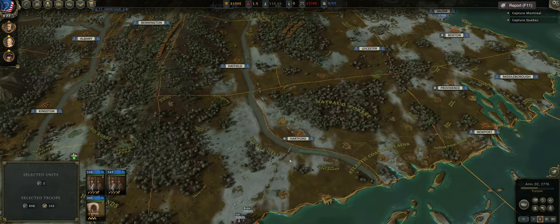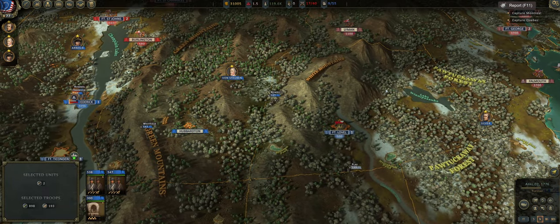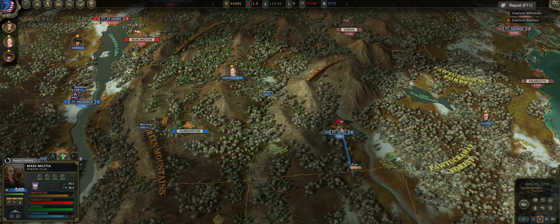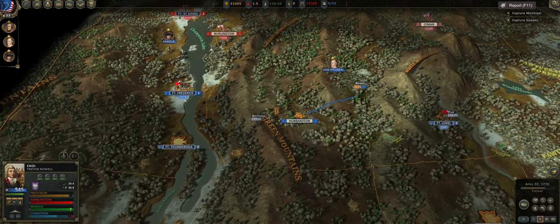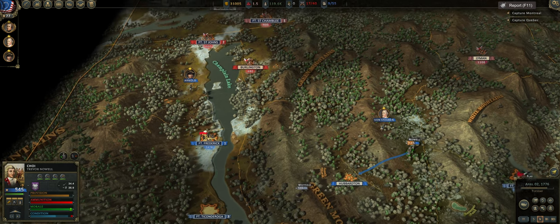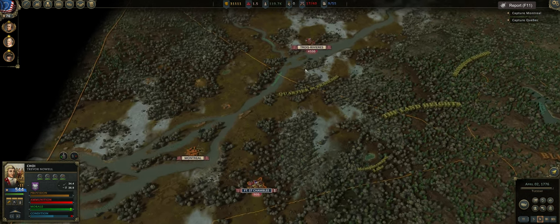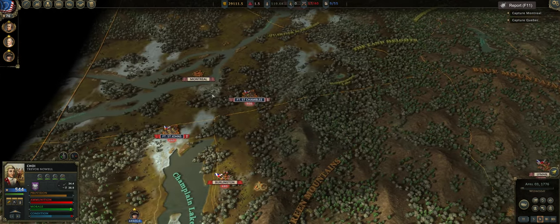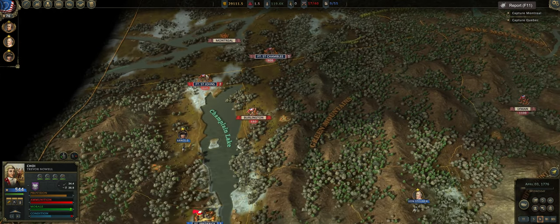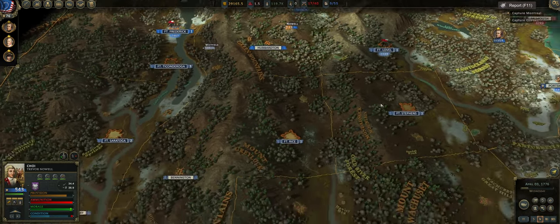Right now it is spring, finally! So we are out of the horrible winter and we can finally go on the offensive again without taking some rather absurd amount of casualties. I am moving forces about. We are going to push up from Fort Frederick and take Fort St. John's and Burlington. I don't really want to take Fort St. Chambly — I just kind of want to take Montreal. They have a lot of men up here. And then maybe Quebec, and then give them back. We'll see how it goes.